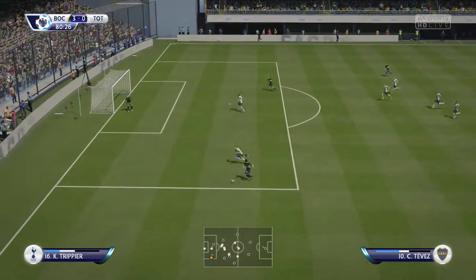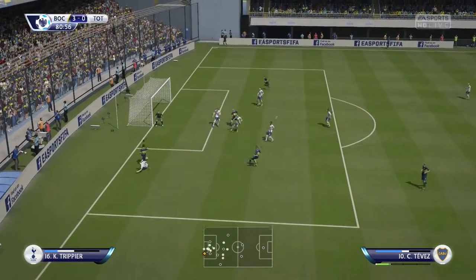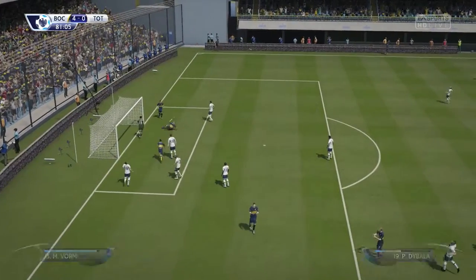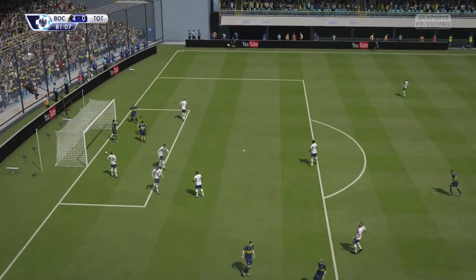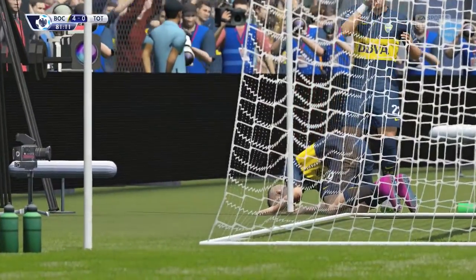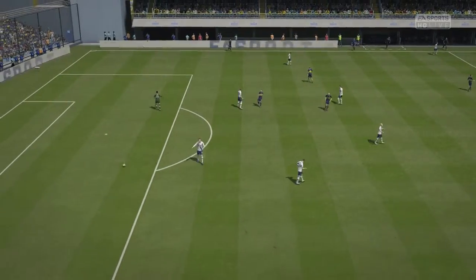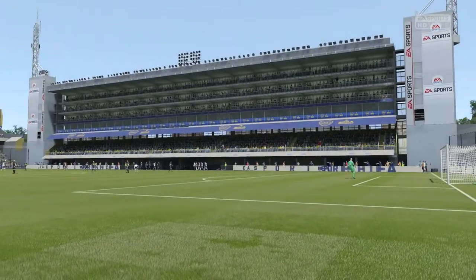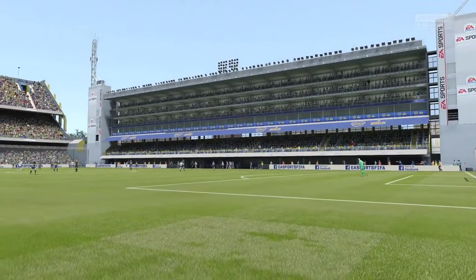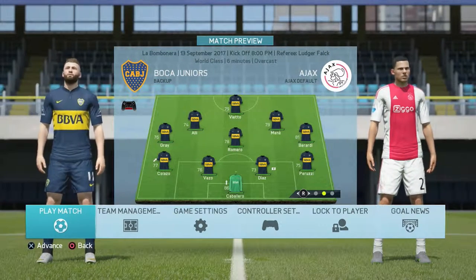Boca Juniors were still pressing for a fourth goal. Carlos Tevez goes past Kieran Trippier, runs down the wing and whips in a cross. Paulo Dybala kind of steals the goal, as the cross was meant for Kyle Walker, but it ends up in the net regardless. We get a 4-0 victory over Tottenham Hotspur in the first game of today's episode.